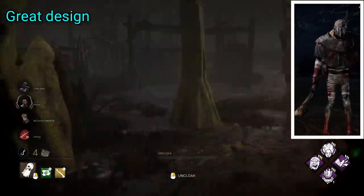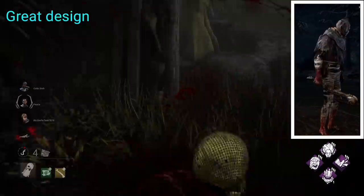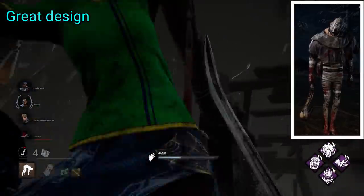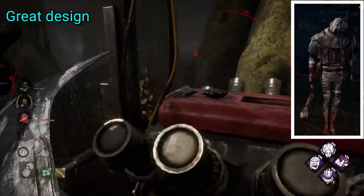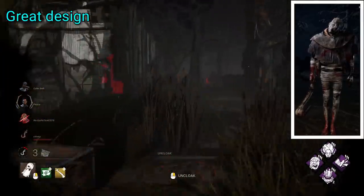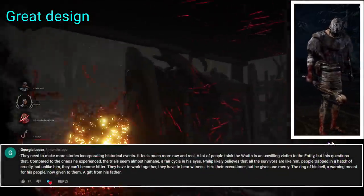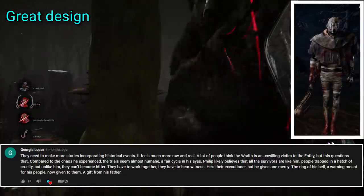Out of the three original killers, I think Wraith is probably Behaviour's best design. As the second killer they had to create, they mentioned during his development that they actually struggled greatly, as they realised they had to make his personality different and unique through visuals primarily. I think they really nailed it — from his pinprick eyes that pierce in a bright white colour, to his straight and attentive posture despite his scarred body. There's also his strange supernatural element, with branches growing from his head which tilts creepily to one side. His sounds are great too, with his clogged and distorted throat and the rattle of bones as he wields the spine of his former boss as a weapon. The characterisation shown through simple things like him ringing a bell before coming out of his stealth — they did a really great job with this guy.